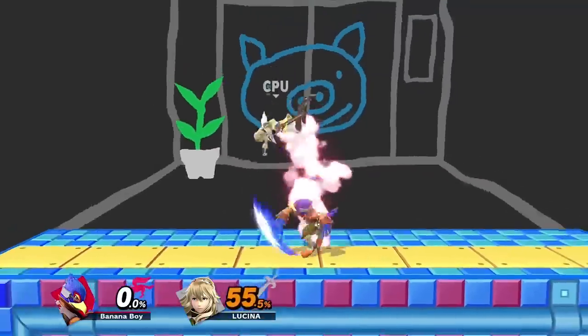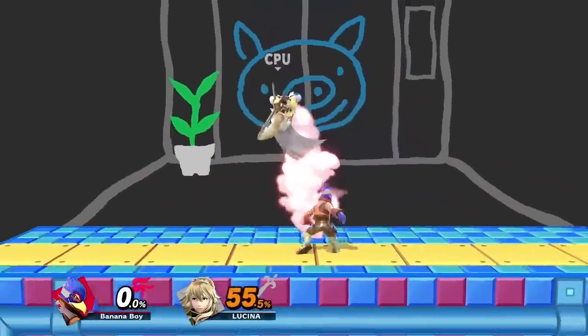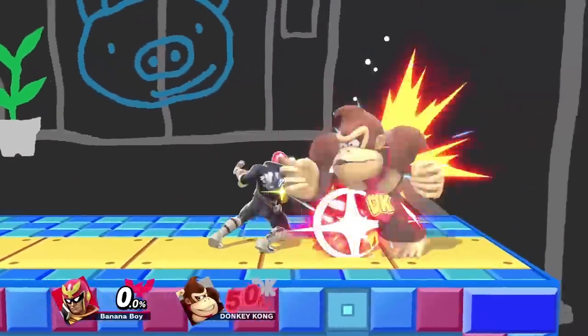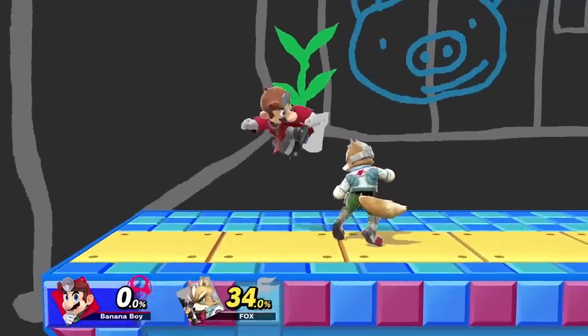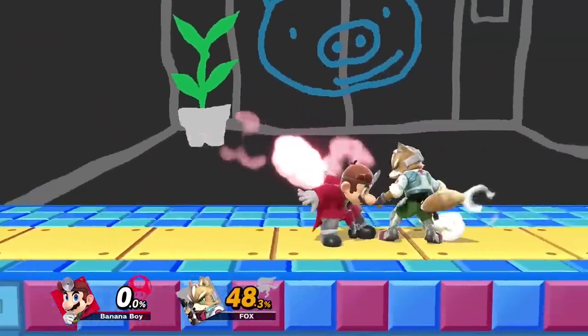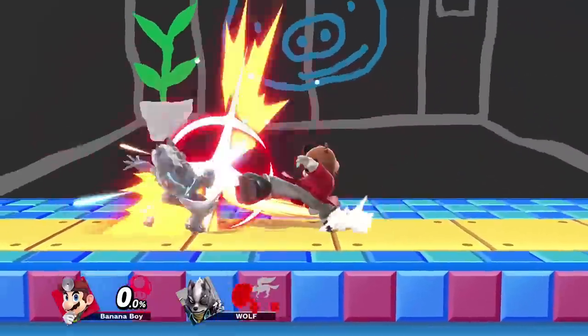Now, punishing optimally will likely force you to cover fewer options at once — for example, a Falco Dair is only going to cover tech roll in. So you'll have to decide whether you want to cover multiple options suboptimally, or one or two options optimally. My best advice is that the more confident you are that the opponent will do a certain option, the more you'll want to lean towards an optimal punish, and obviously vice versa.